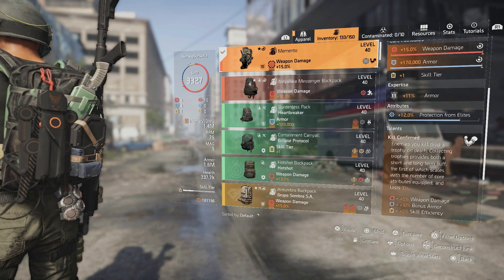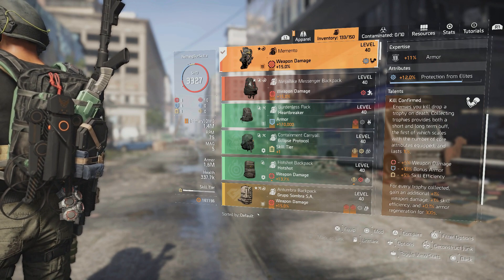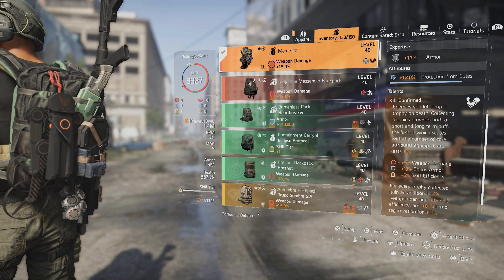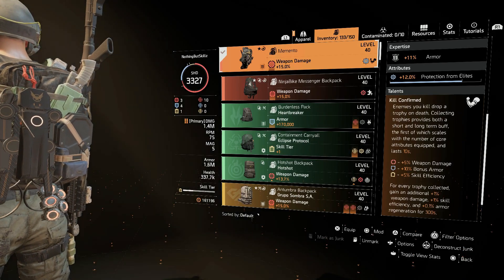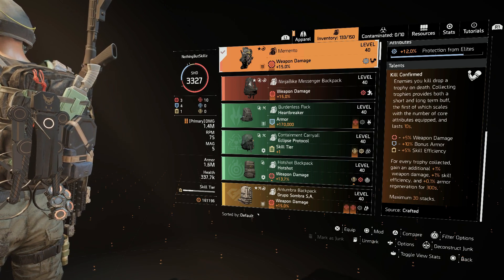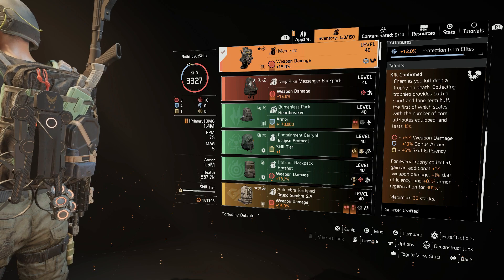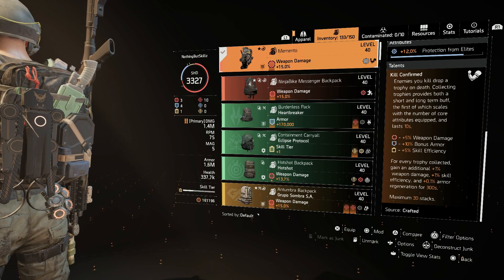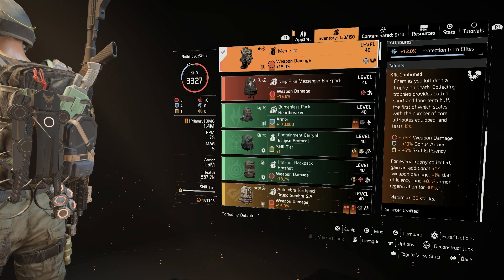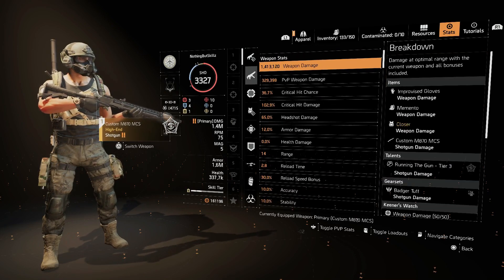For the backpack I'm running the Memento backpack, which works great here. It has weapon damage, armor, skill tier, and 12% protection from elites. The talent Kill Confirmed makes enemies drop a trophy on death — collecting trophies gives short- and long-term buffs scaling with core attributes: 5% weapon damage per red core (15% total), 40% bonus armor, and 5% skill efficiency. For every trophy collected you gain an additional 1% weapon damage, so up to 30% extra weapon damage, plus 30% skill efficiency and 3% armor regen.